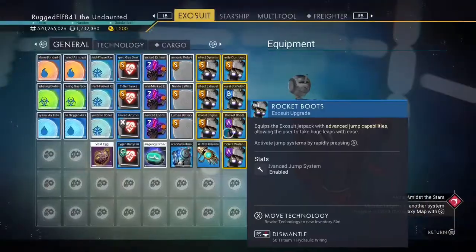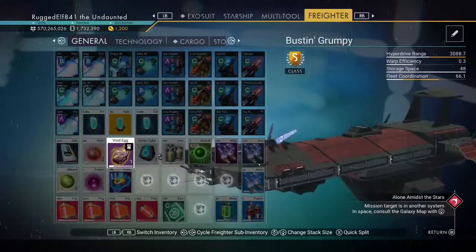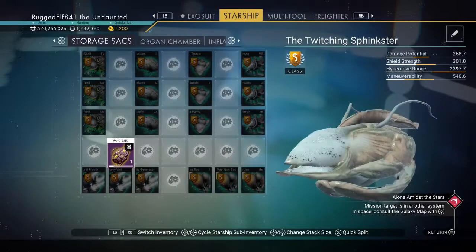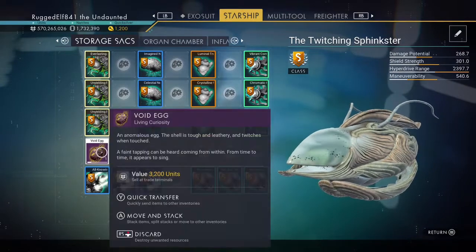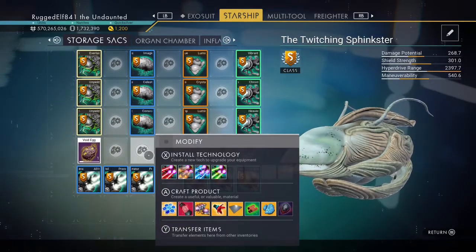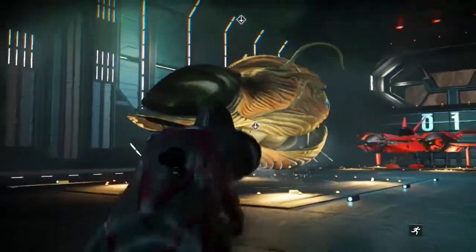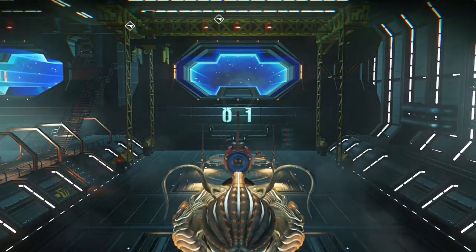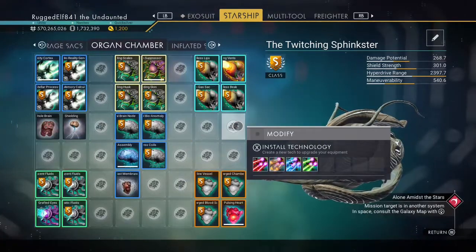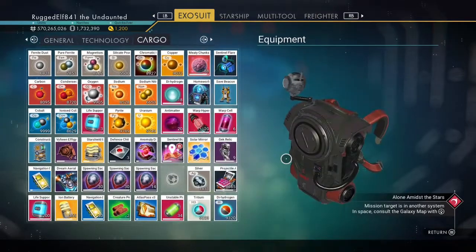You can put the void egg on your starship or in the cargo department of your freighter — just not in storage, as it won't be detected there. It'll see it anywhere else you have it. Now we're going to warp, and we're going to see if it pulls an egg. I do have anomaly detectors — you set one of them off when you warp with this egg.